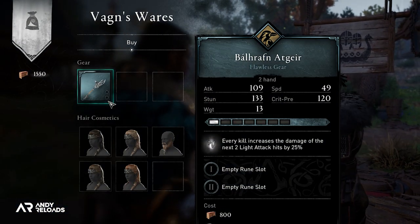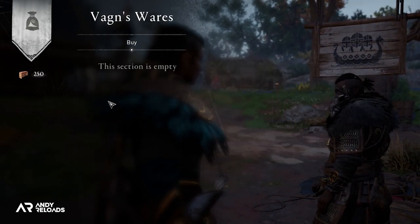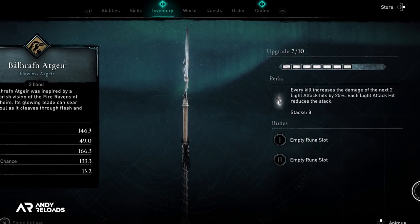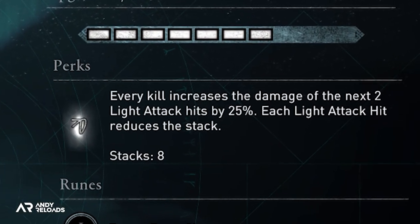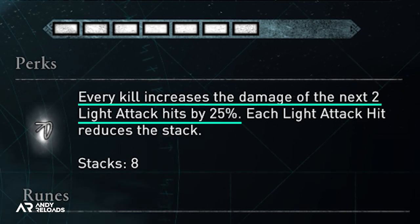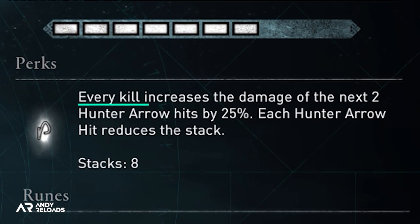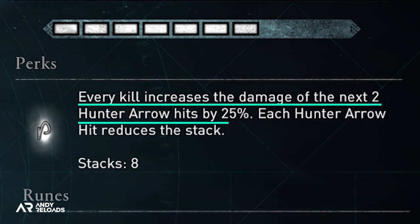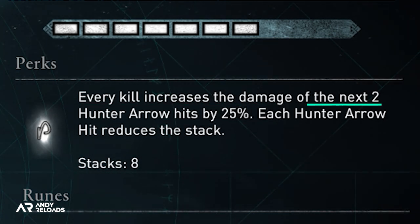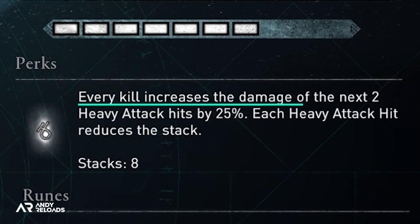The first weapon is called the Balfran — it increases the damage of your next two light attacks by 25% after every kill. There's also the Balfran hunter bow, where after every kill your next two arrows deal 25% increased damage. And the Balfran scythe offers a like-for-like plus 25% damage boost, but only on the next two heavy attacks after a successful kill.